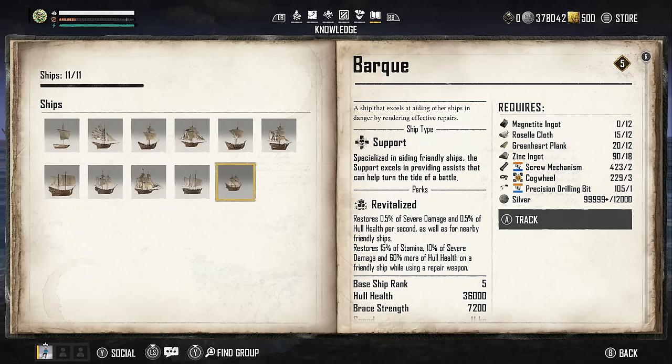Starting off with the Bark, this is going to be best for group play and healing teammates. Even if you're not in a group but you are going to do PvE content where there might be other players involved, you can take this ship along, stick repair bombards on it, and you're going to be able to heal other players.